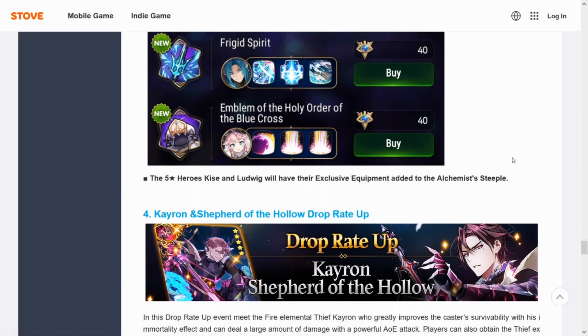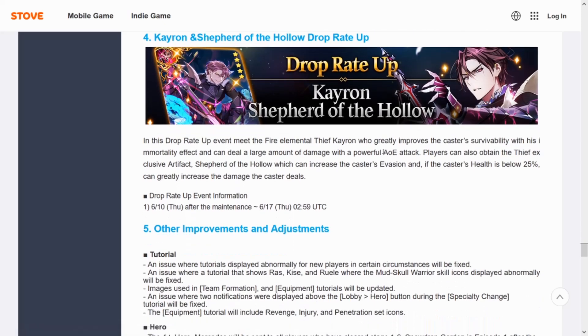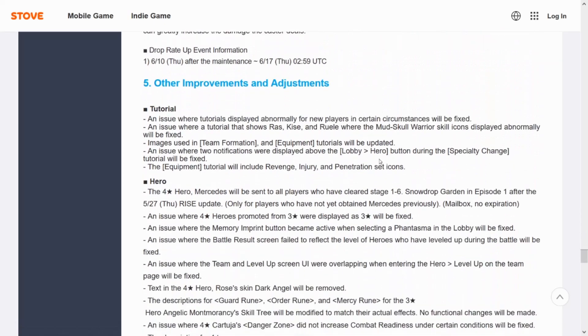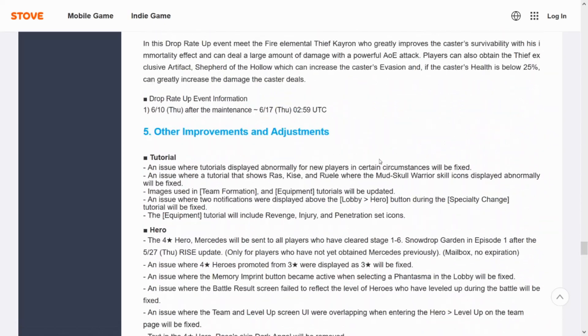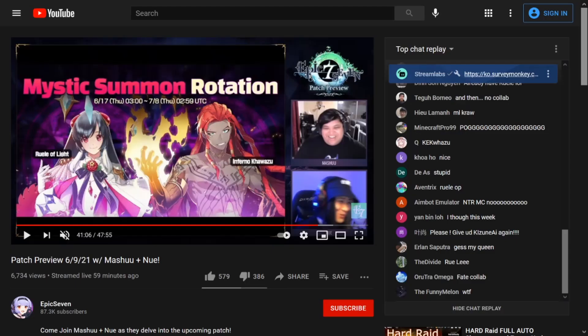K-ron, Shepherd of the Hollow, is getting a rate up. In my opinion it's a pass — he's not a meta hero and not someone you really need to pull for. You can get away with skipping him unless you're farming counter gear or going the straight Banshee route. In that case he is great for anti-cleave since he can't get one-shotted that easily, though it does take some setup.